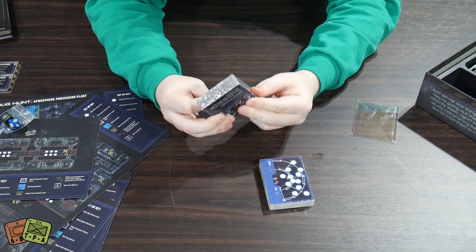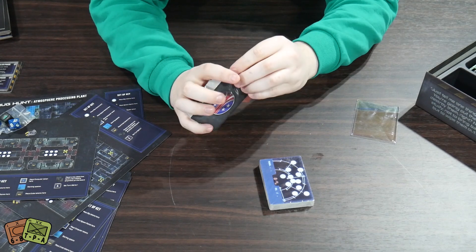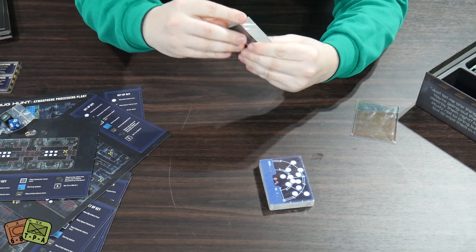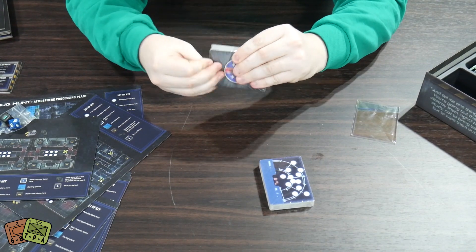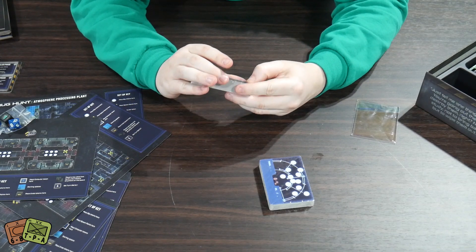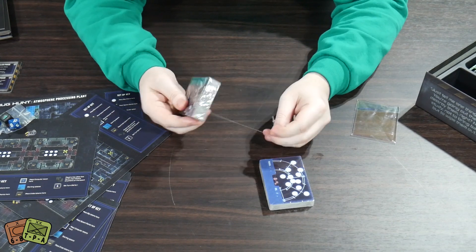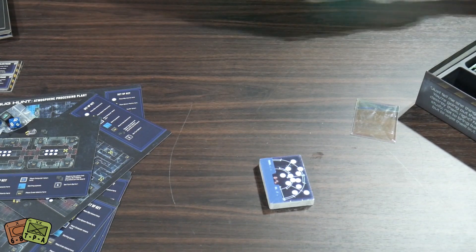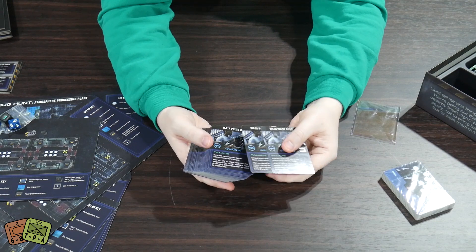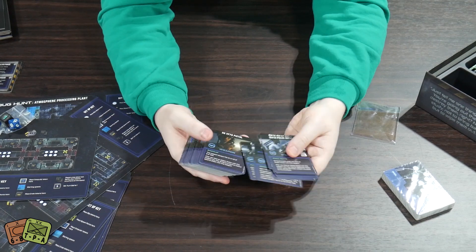Then we have the deck of weapons and items for the Colonial Marines. These are all the items, weapons, and equipment you can find, because especially in the bug hunt missions you just start off with a pistol sidearm and that's it - you have to go out and find items, get better gear, and kill aliens. Your setup will give you some to start and you'll find more throughout the game.